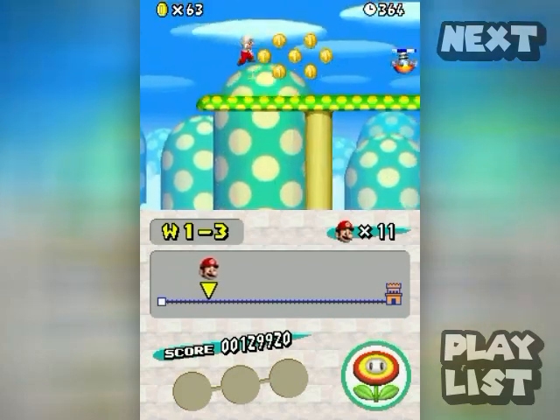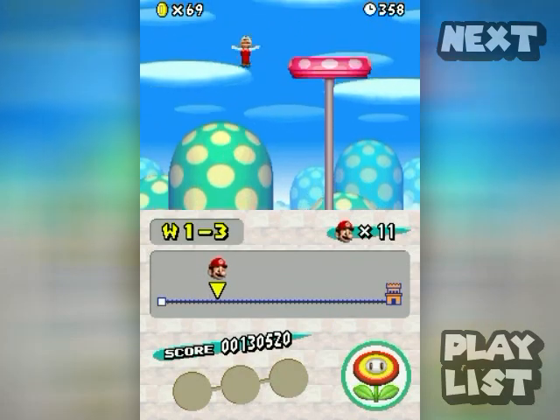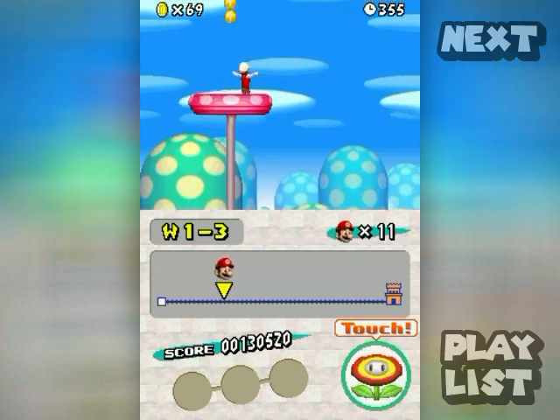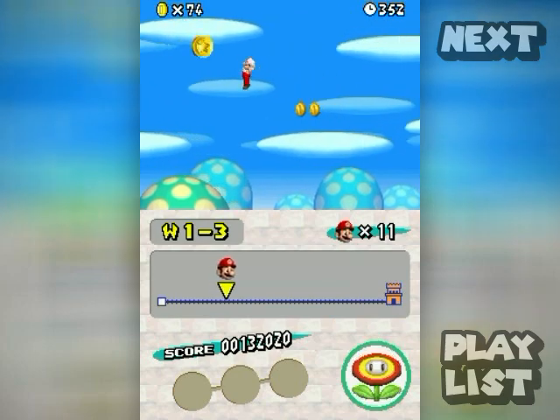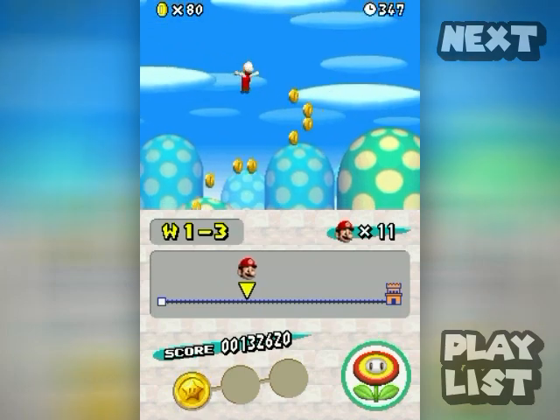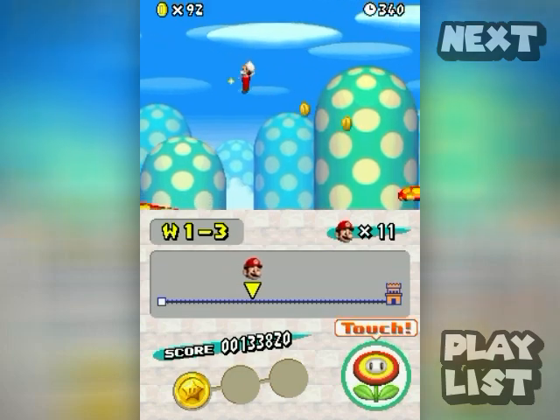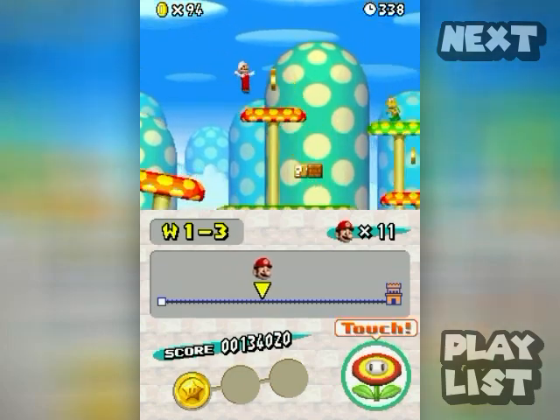Jumping off of these spinning platforms will make you spin super high in the air and glide down. You can also bounce off the pink mushrooms with super floatiness to collect stuff. Follow the coins and you'll find more treasure along the way, like a second star coin.